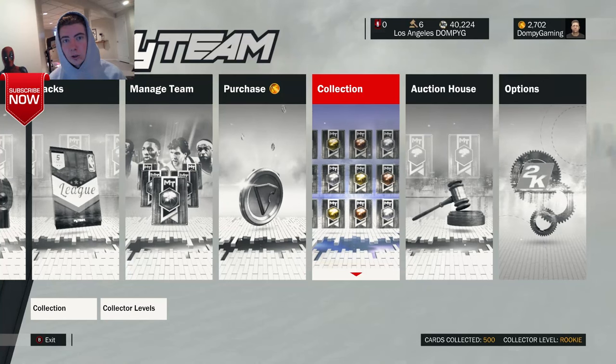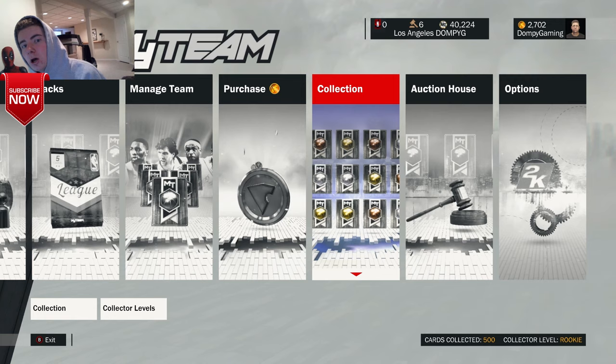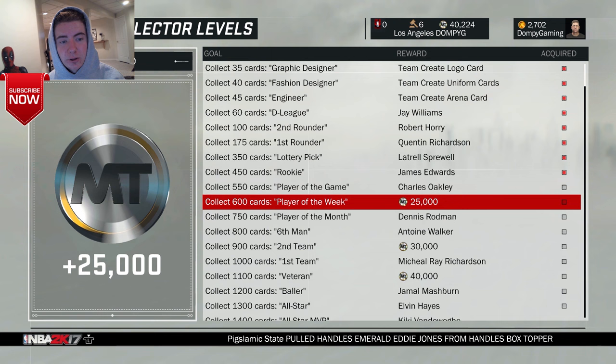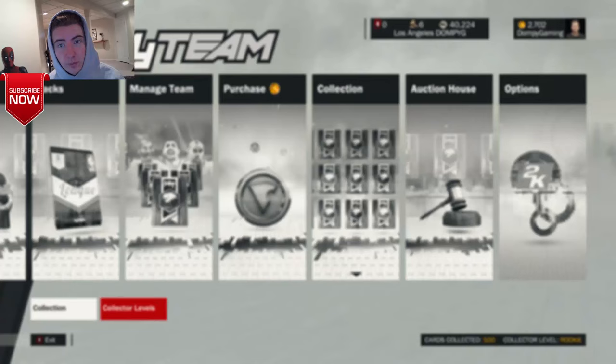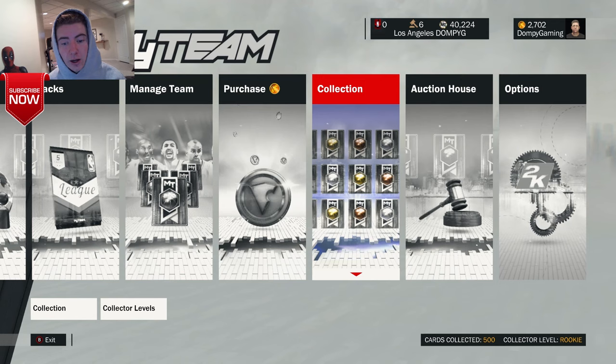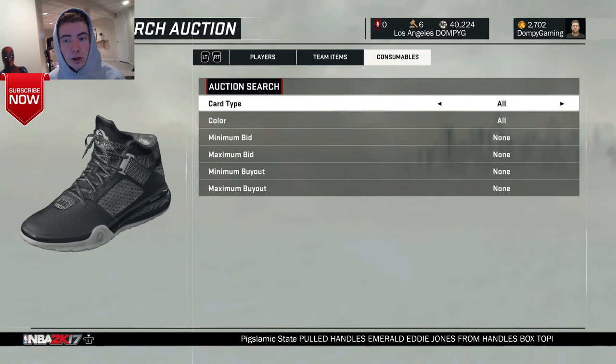Hey guys, it's Dompy and today I'm going to be showing you a quick video on how to complete these collector levels — how to complete them without spending a whole lot of money. Right now I can get Charles Oakley if I get 550 cards, and I have 500. If you go to the auction block and go to consumables, shoe cards, go to max bid.